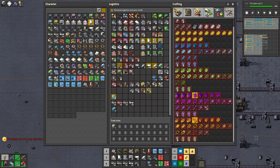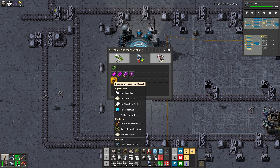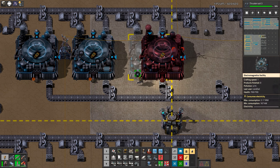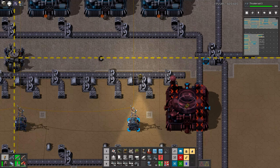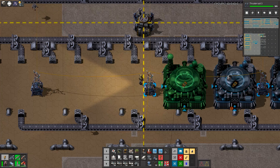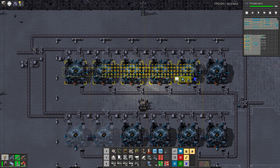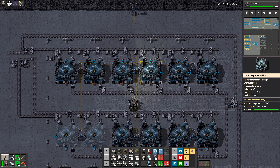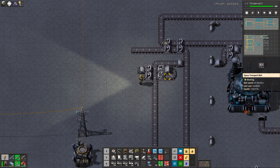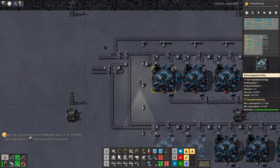Plastic bar and electromagnetic facilities over here. First building — this one. Put it in the opposite direction. Tell me your numbers: 0.6 — yeah, that's not much. We need plastic and iridium plates on these two belts, plus white cards and black data cards.